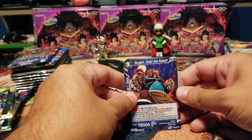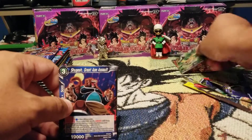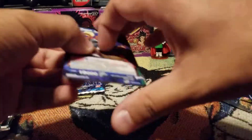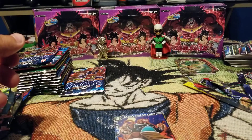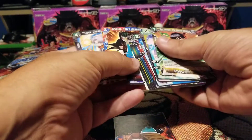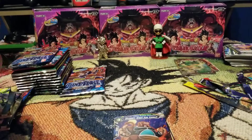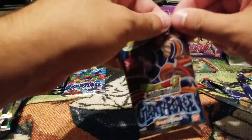Oh look at that, we got Vegeta right there showing off, followed by Porunga Giant Force. Oh and Downfall — I forgot that's in there. Don't do what I just did — every time you open one of those cards you should have a rare behind it. I made that mistake. Let's just double check here real fast — no we're good guys, we are solid, we can continue with no concerns.